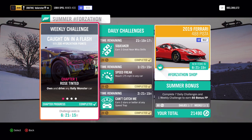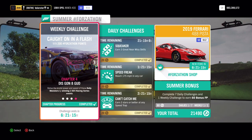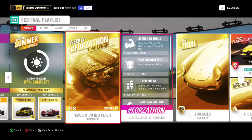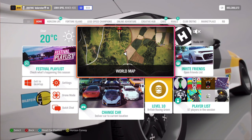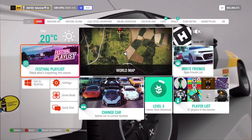Now let's have a look at what we need to do. We need to drive a Rally Monster, have 20 Ultimate Drift or E-Drift skills, 15 stars on Speed Zones, and win 3 Dirt events. The card I took is the Opel Manta — it's by far the cheapest card of the Rally Monsters.